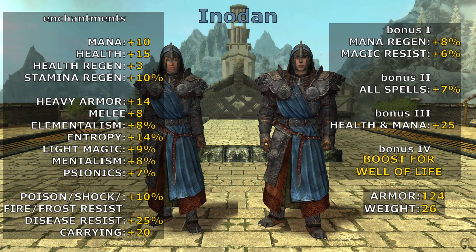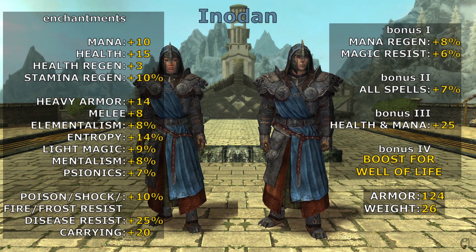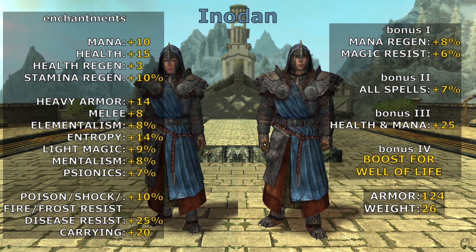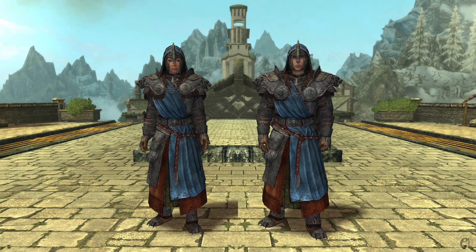The set of Enodon has everything a mage needs, plus resistance to everything and improvements to melee damage and carrying capacity, unique for mage armors. The fourth bonus inflicts on an enemy an amount of damage equal to the health regained with Well of Life, a talent from the Thaumaturge's tree.